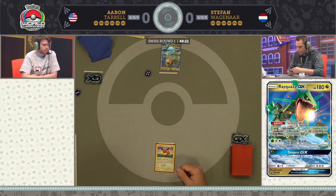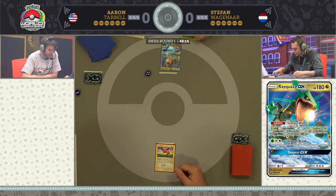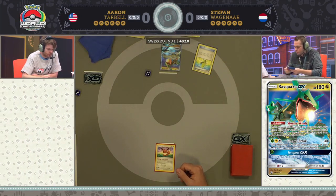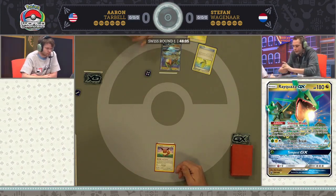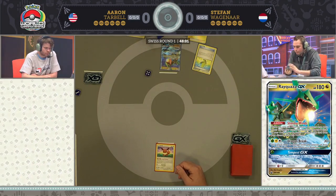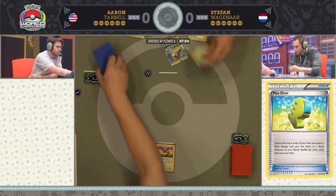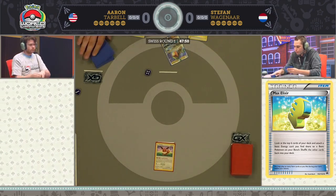On his first turn, Stefan is looking for Rayquaza GX and trying to get as much energy as he can. Going first is always great for this deck because you don't really plan an attacking turn one unless you get Latias Prism Star. There we see Max Elixir and it hits — a pretty strong start for Stefan. Even though this is a good matchup for Aaron, this is scary no matter what deck you're playing. Stefan's got a lot of energies coming down early and it looks like it won't stop anytime soon. That looks like a Professor Sycamore as well.